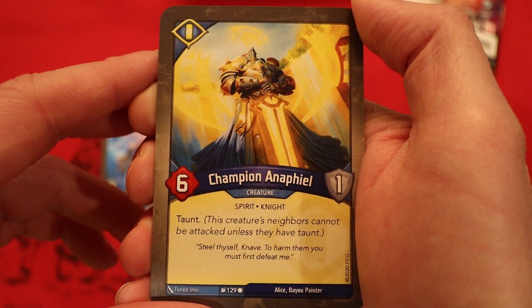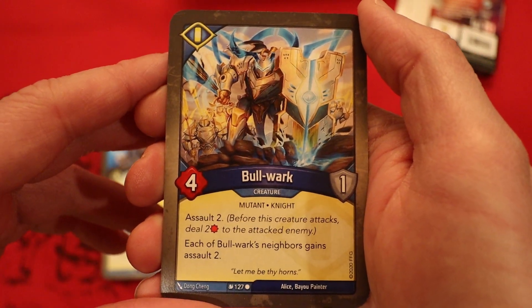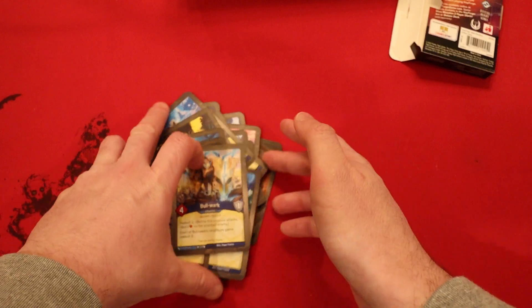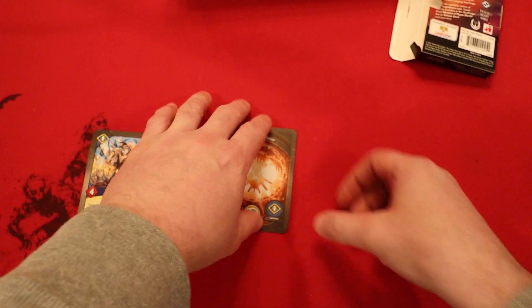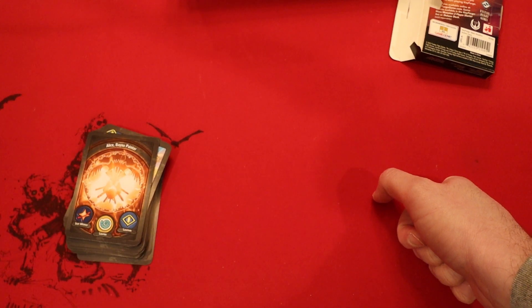Champion NFL, six power, one armor, and it has taunt. And the final card of this deck is Bulwark, four power, one armor, assault two. Each of Bulwark's neighbors gains assault two. Wow, that looks really good actually. Good amber control. Not sure just how much amber was in there, but a lot of creatures — overall great stuff there. Like seeing a deck like that.